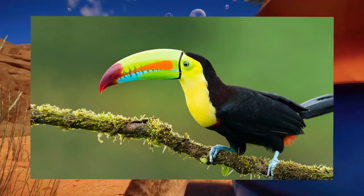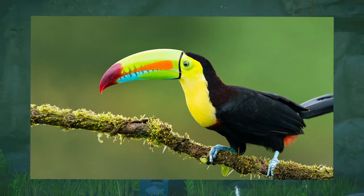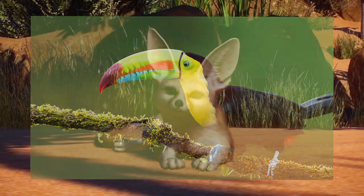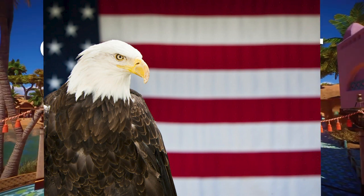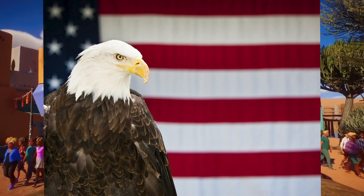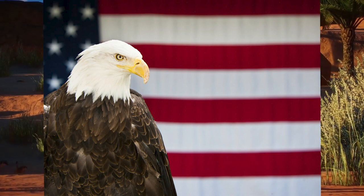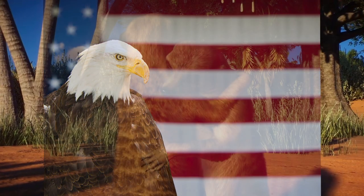Number four on the aviary list is the Toucan — no specific species, with the Toco and the Keel-billed featured. I much prefer the Keel-billed personally. These guys are beautiful and known for their large beak, which they use to crack open nuts and fruits. Number five is the Bald Eagle — very iconic, very American, found in North American sections of zoos. They're also a great conservation story: these guys used to be almost extinct but were saved through conservation efforts, making their triumphant return.